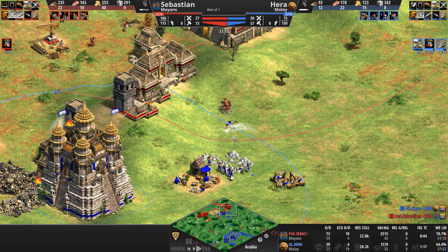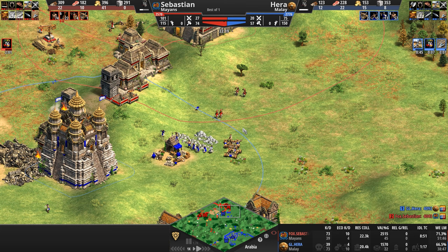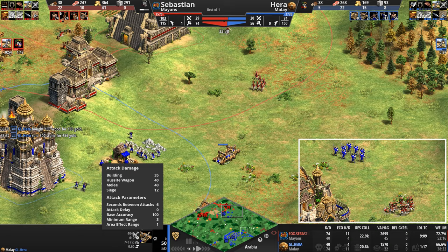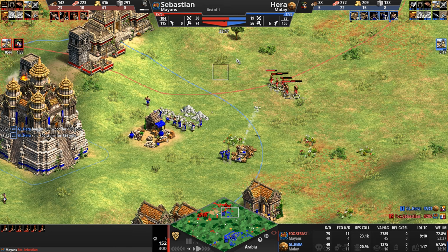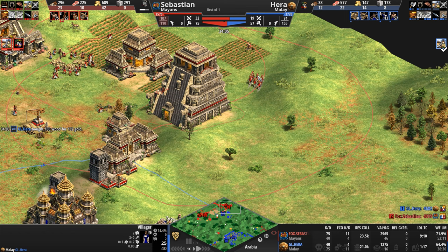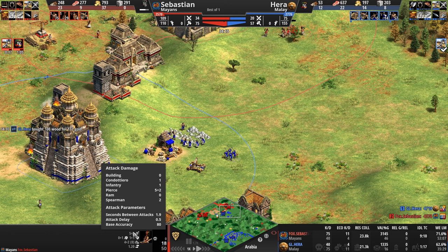I love watching Mangonels take on archers because it really showcases whether the archer player knows the Mangonel timing. These guys attack on a six-second delay, so after that first volley, Sebastian felt comfortable enough to stick around, shoot two rounds of arrows at the villager, and then split up his units because he knew there was a six-second delay. One of the cool features of plumed archers is their HP — their attack is pretty low, but their movement speed and HP are the two big selling points.